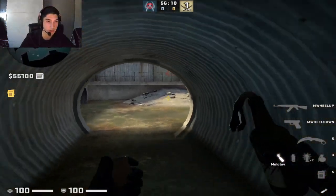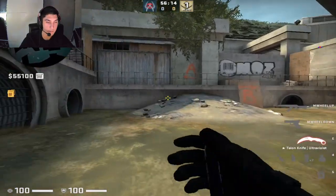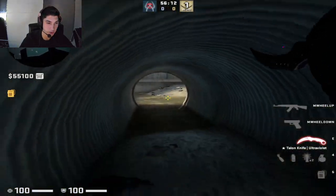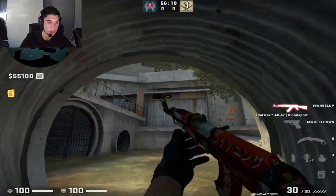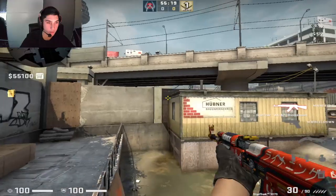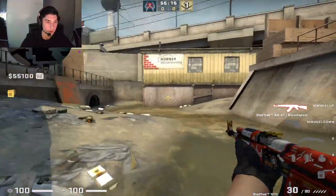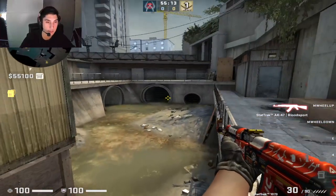A couple of things to be careful of: if the CTs don't molly this position, there's a reason — they might be boosting con or boosting here. So be careful when they don't molly short. Be really careful of these angles and pre-aim them well. If you're anywhere in short, they could boost here, get a flash, and pick you off.